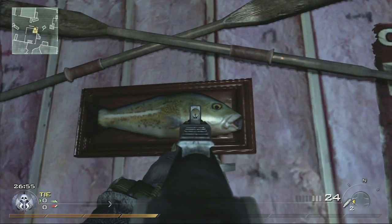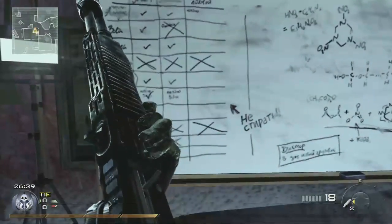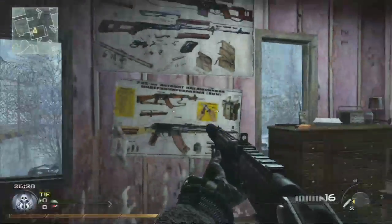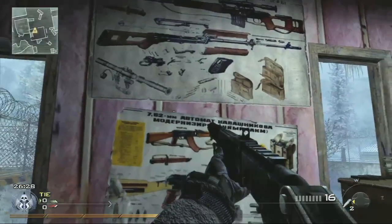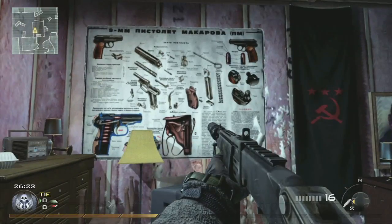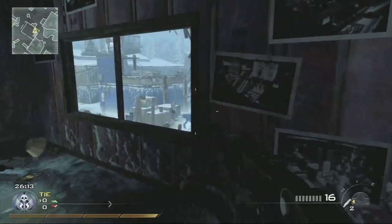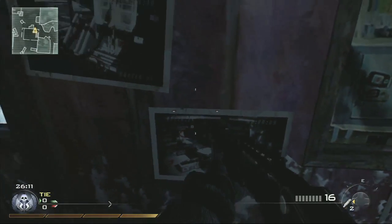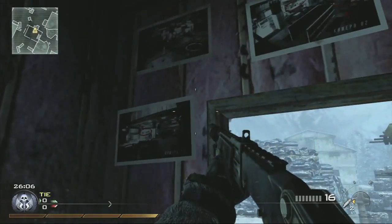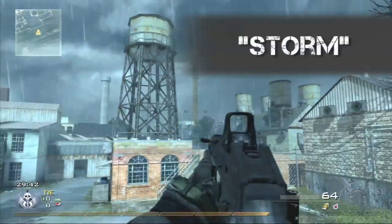That would be cool if that fish sang — Bobby McFerrin or something. And then here's a chalkboard that looks like somebody's March Madness bracket. Some fun weapon diagrams. This is a pretty cool map. And if you pan right, there's Makarov — homeboy Makarov from the first game. And there's the airport from No Russian — I thought that was pretty cool that they included that. You can also shoot the icicles.